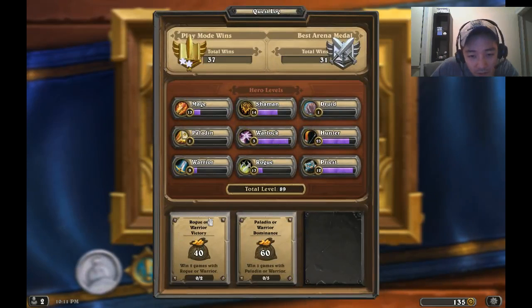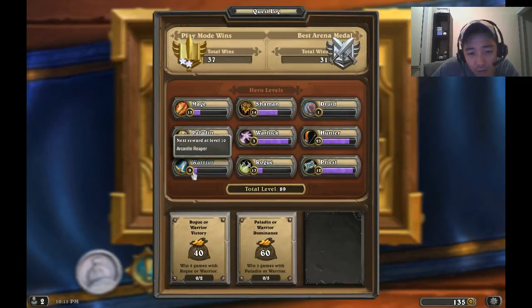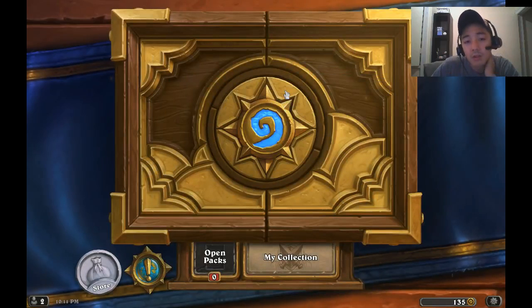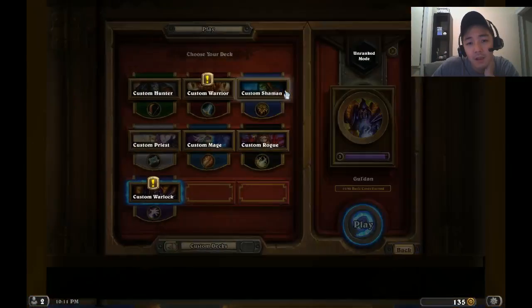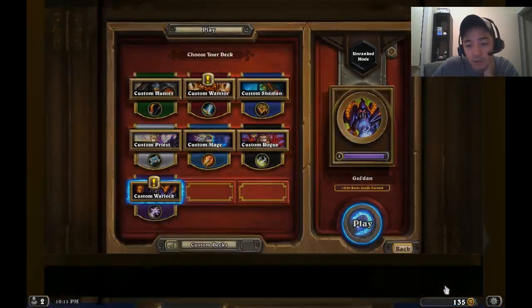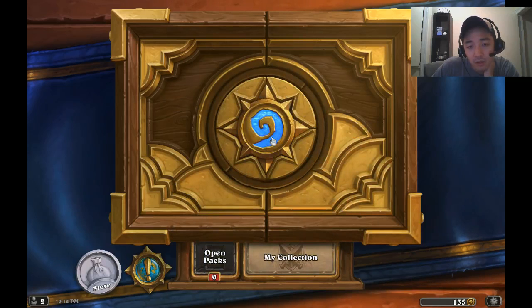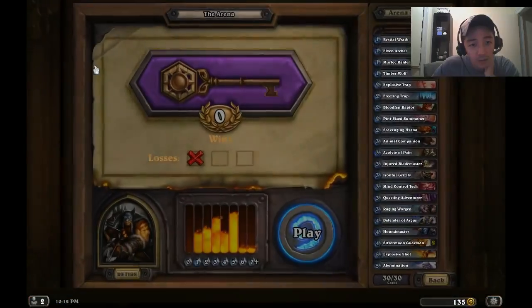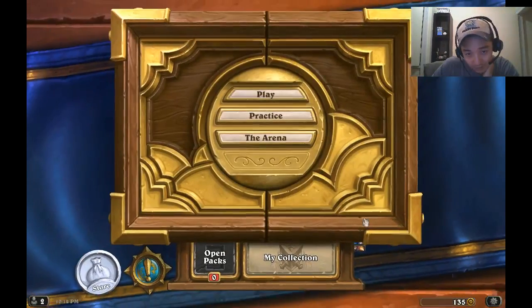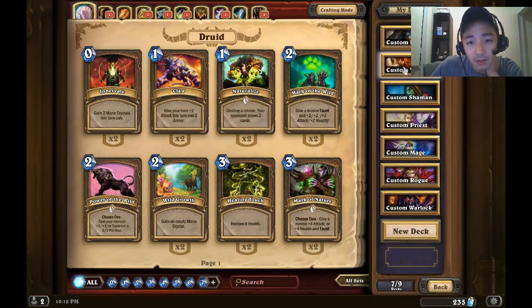Here are my quests today: Rogue Warrior Victory, Paladin Warrior Dominance, five games with the Warrior. So basically I have to play with the Warrior. What is my Warrior level? Level nine. Let's play a few games with the Warrior. Do I even have a Warrior deck? No. I think they released a bunch of beta keys and I'm really glad to give them away. I guess I did have a Warrior deck.